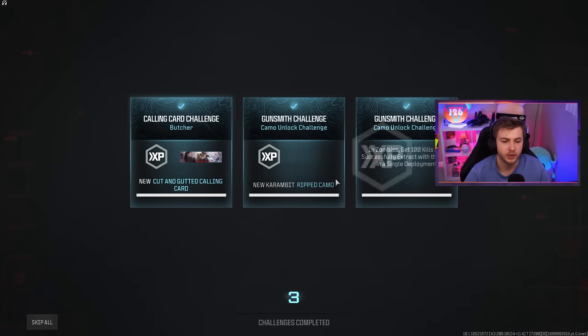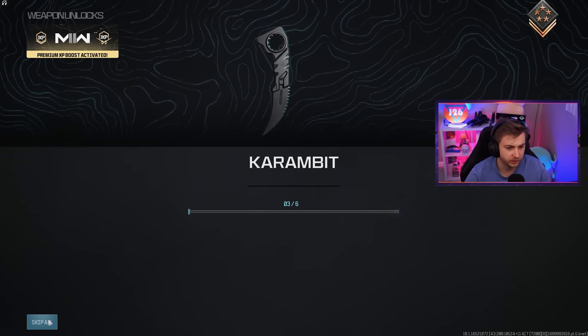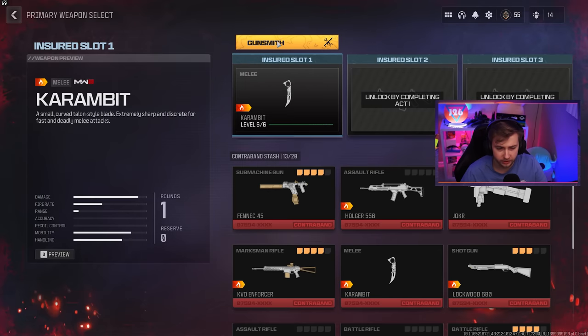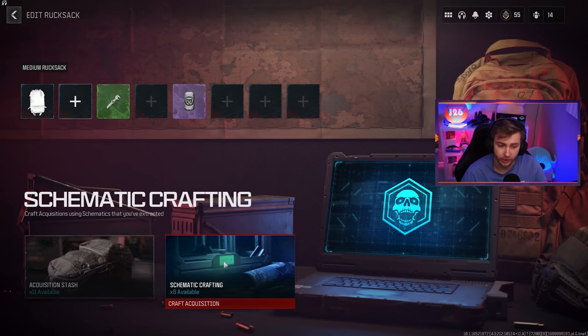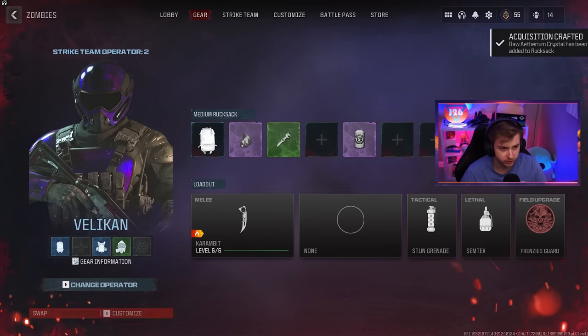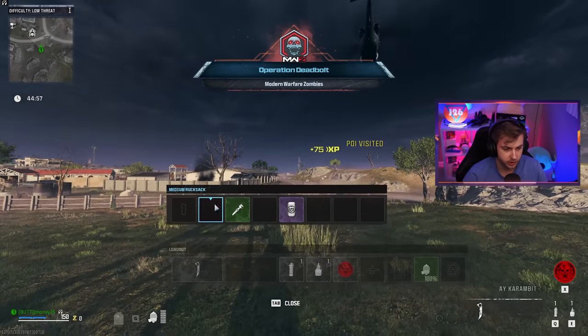We got our gold challenge! Now we just need to get pack-a-punch kills with both of our melees and that class will be done, then we can start working on the launcher. I can craft an Ethereum crystal — let's use it. I'm pack-a-punching this immediately and using everything in my inventory to get this camo done before the game crashes. It's all a race against people using these turrets.